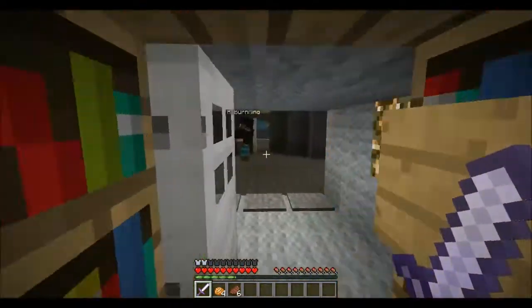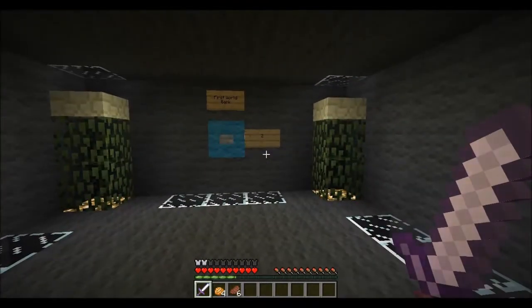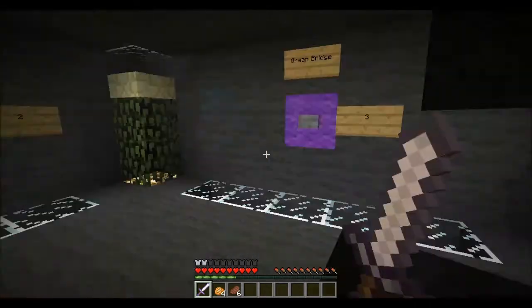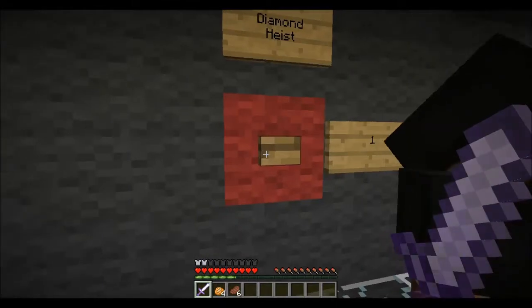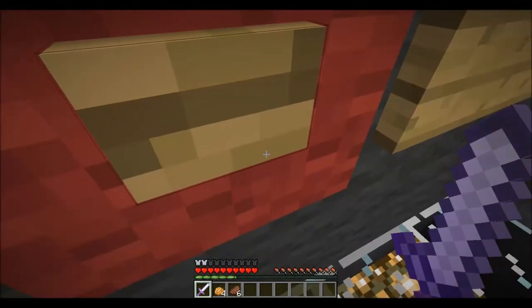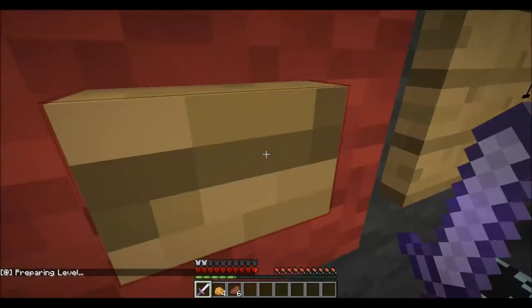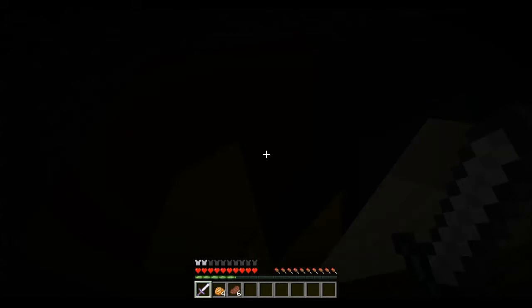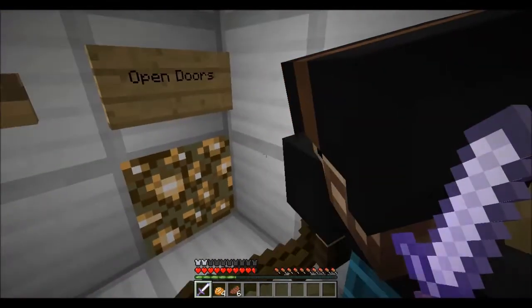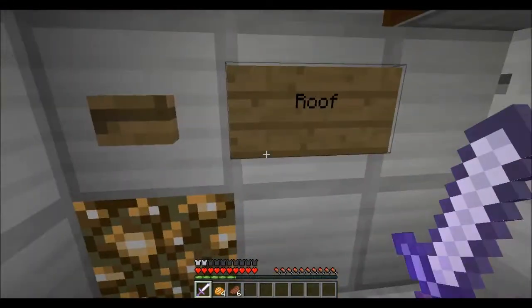Heist selection! Where did we go? Heist selection. First we're going to do - we should probably do the first one, which is diamond heist, right? One, two, three. It seems like we should go with one first. I have to be standing on the thing, I guess - it didn't teleport me. Preparing level. Oh my gosh, whoa. Where are we? Open doors or roof. Let's open doors. Call elevator. Out of order. Hey, grab your gear from the box to your left.